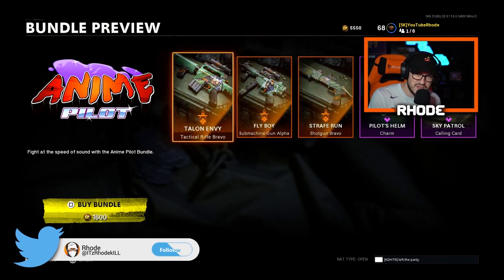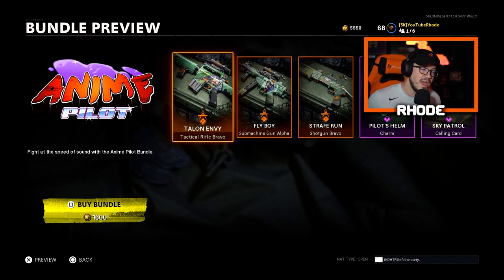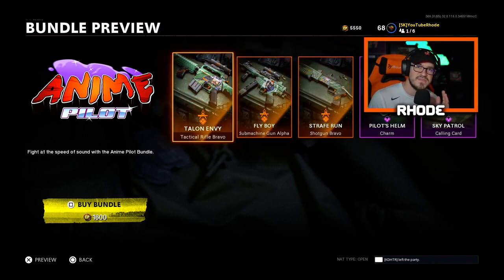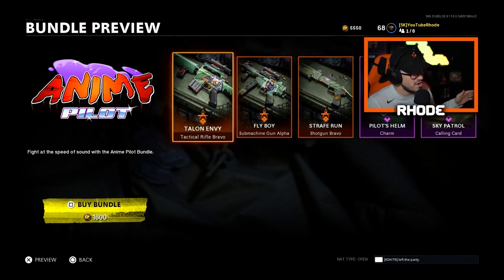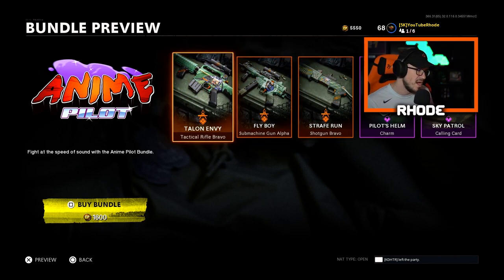YouTube, what it do baby, back with another video, hope y'all are having an amazing day or night. We're gonna be covering this anime pilot bundle that dropped here in Cold War and Warzone. I'll tell you right from the get-go, this is my least favorite anime bundle we've had so far. The colors are not very bright, some of the weapons are okay, but personally it's not my favorite. Let me know what y'all think — it's 1600 CoD Points.